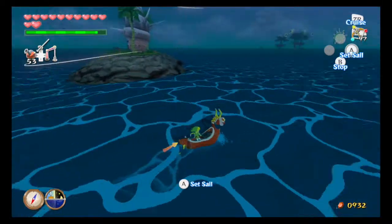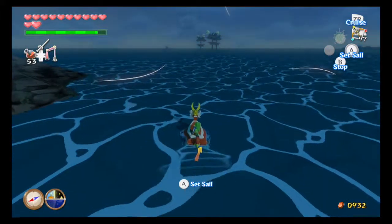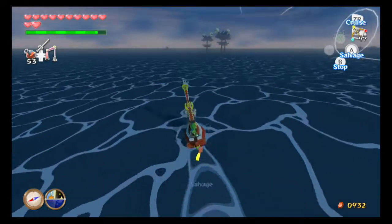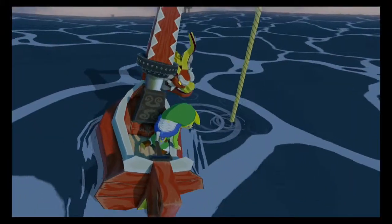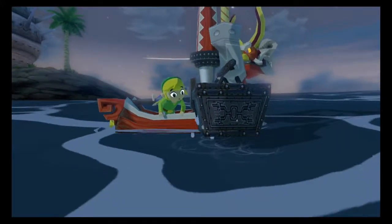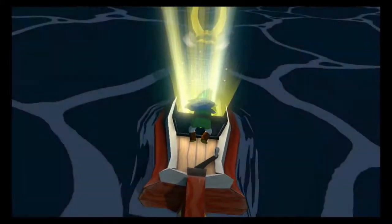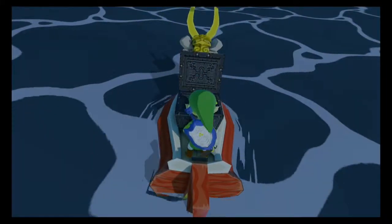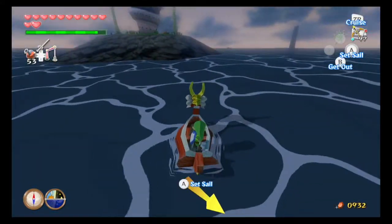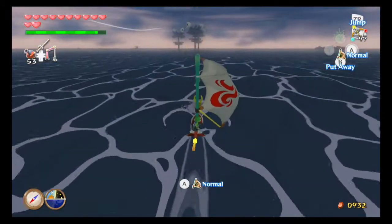It looks like it should be over here, but I'm not seeing any land right now. Kinda creep forward — oh there we go, finally found the island. This is treasure chart number 4 if you were wondering. And I'm pretty sure it's a piece of heart. This was the one we got in Rock Spire from Beetle's shop. And yes, it is indeed a piece of heart.